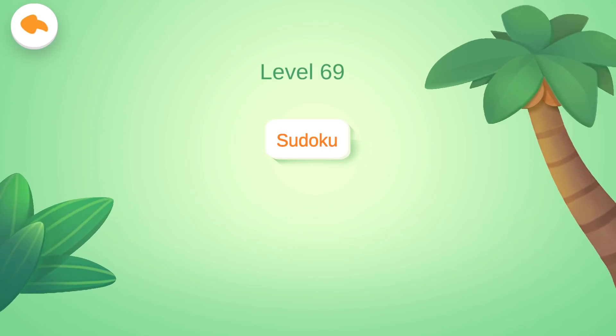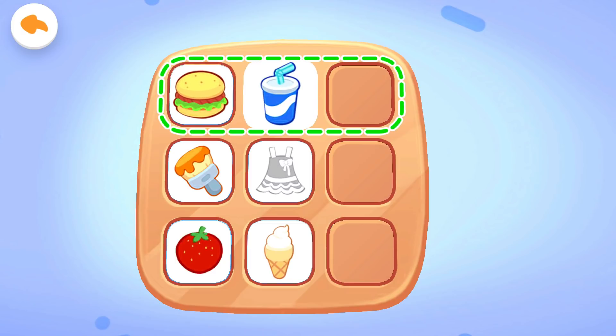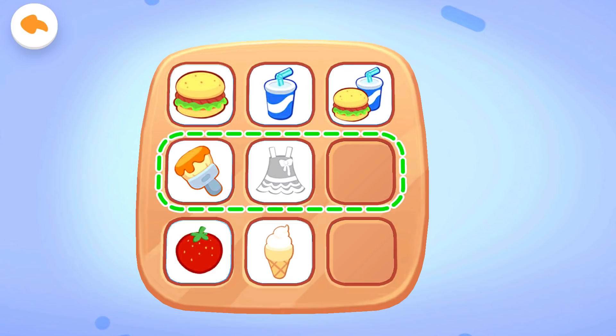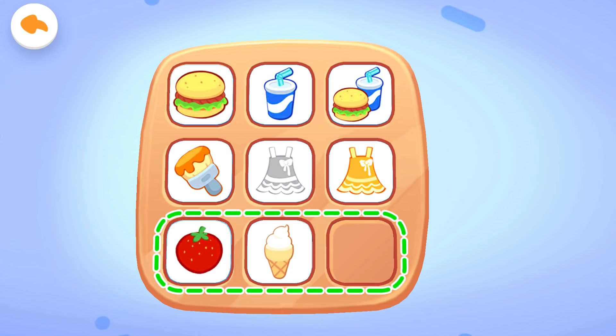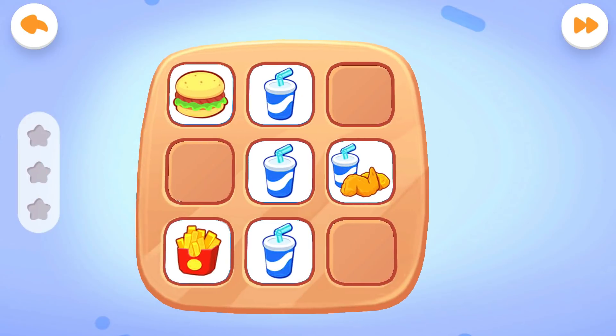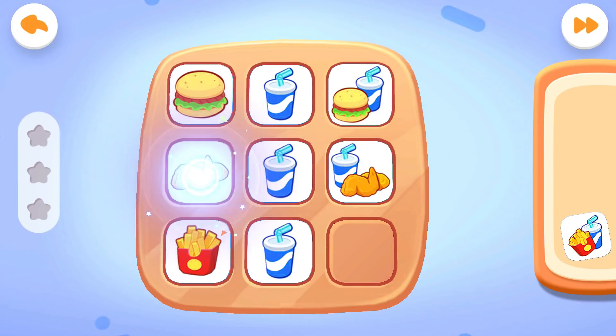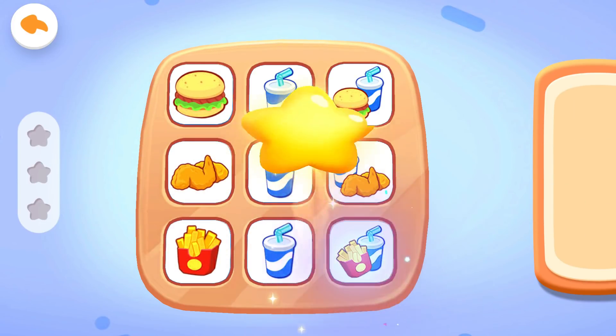Level 69: Sudoku. Hi kids! Let's look horizontally at the first row. A Coke and a hamburger make a Coke hamburger. Second row: yellow and a skirt make a yellow skirt. Third row: strawberry and ice cream make strawberry flavored ice cream. Strawberry ice cream is missing — can you place it in? Yes, just like that! First question: look at these cards horizontally. Let's find out the pattern and place the correct card in. Get the scores!